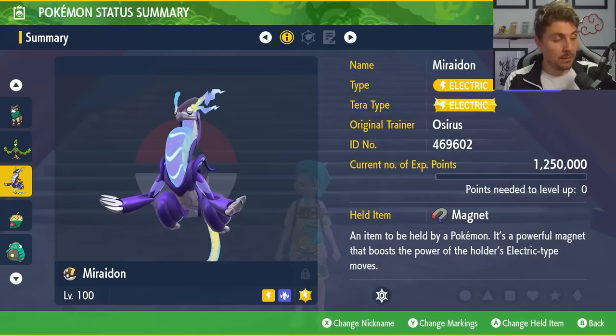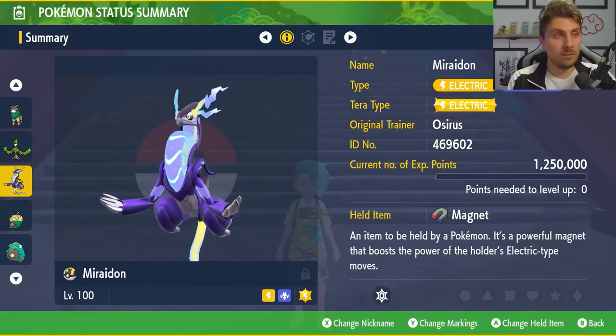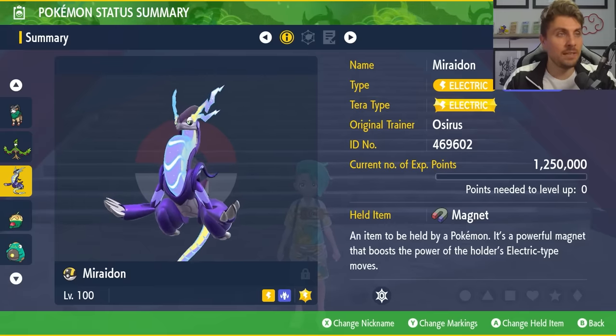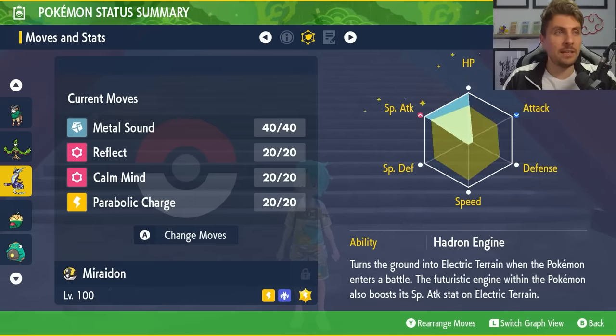Next up is Miraidon — probably the most confident I am with any of these builds going into this raid. Between the dragon and electric typing it has access to, it's perfectly built to go up against the Hisuian Samurott. The dragon type gives you a resist to water type attacks, and with its general base stats as a legendary Pokemon, it's going to be able to take attacks very well. The held item is the Magnet to power up electric type attacks, level 100 hyper trained with electric terra typing. The moveset is Metal Sound, Reflect, Calm Mind and Parabolic Charge with Hadron Engine as the ability and an EV spread of 252 HP, 252 special attack with a modest nature.